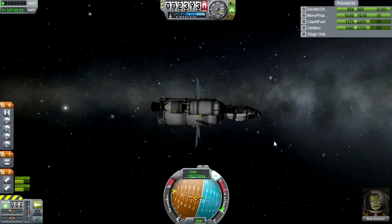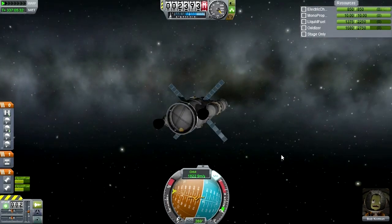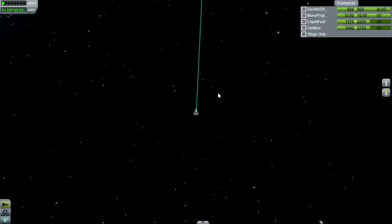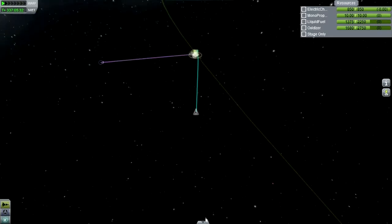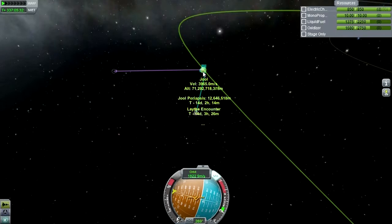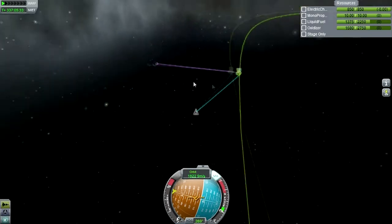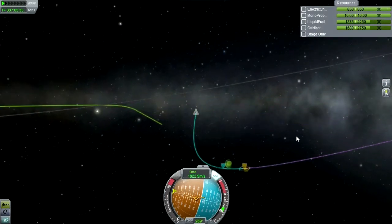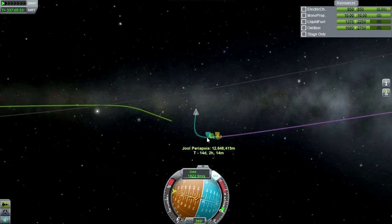Hello everyone, welcome back to my complete career mode run-through in Kerbal Space Program 0.23. I've decided to take Bob Kerman into a Lathe aerobrake after all. We've already done the high-over-Jool test at EVA, so I don't know how close to Jool we need to get for the near-to-Jool test. That's the first thing - I might not even be able to get that test, in which case aerobraking at Jool would be a waste.